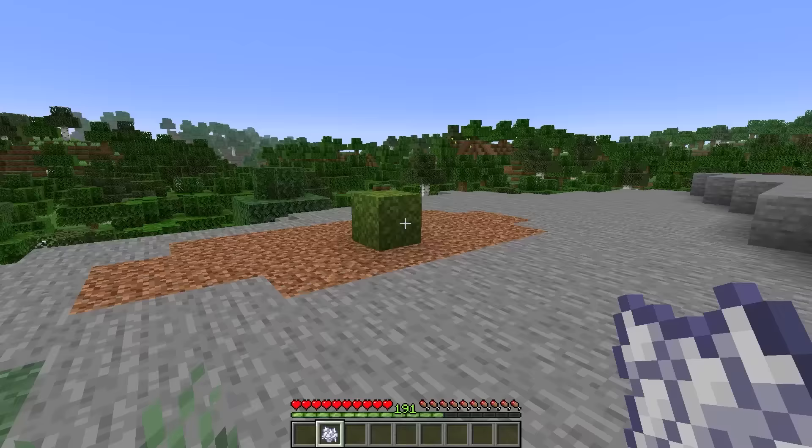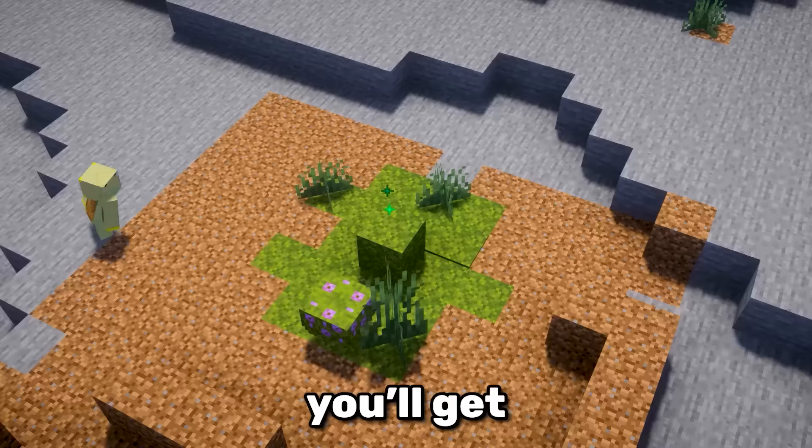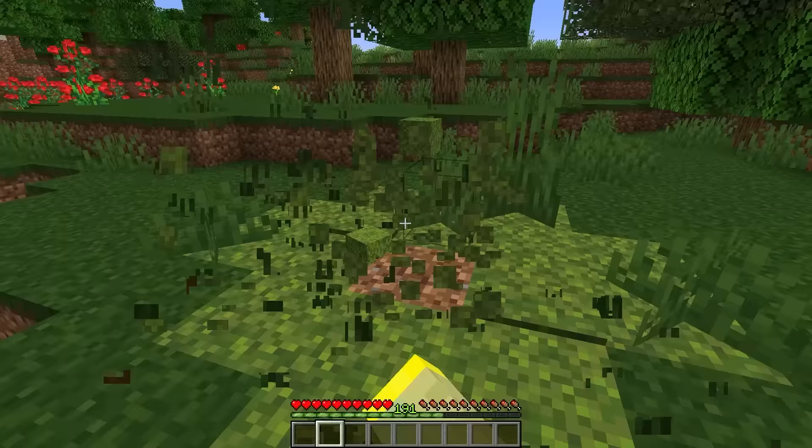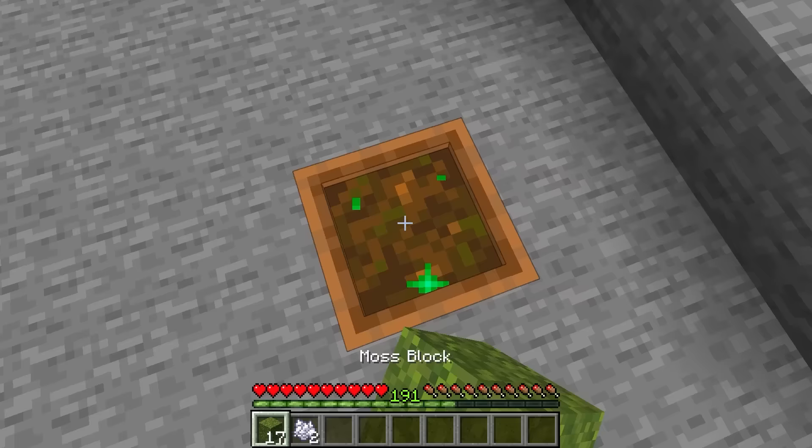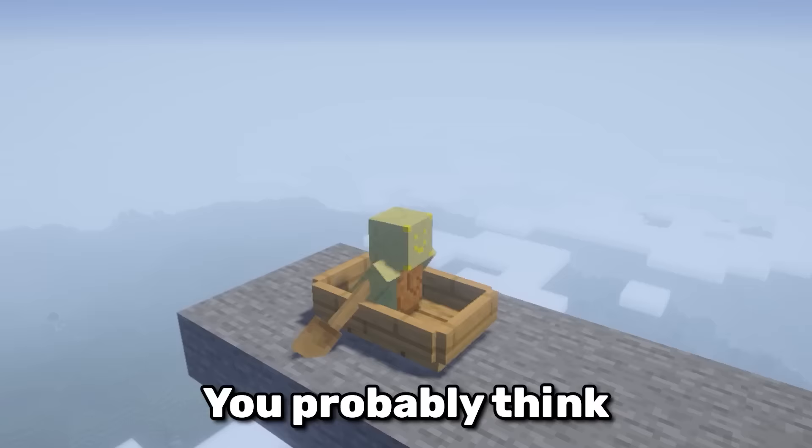Do you know how to get infinite bone meal? By using bone meal on a moss block, you'll get a bunch of foliage. If we take these items and throw them into a composter, we will actually make a small profit on bone meal.